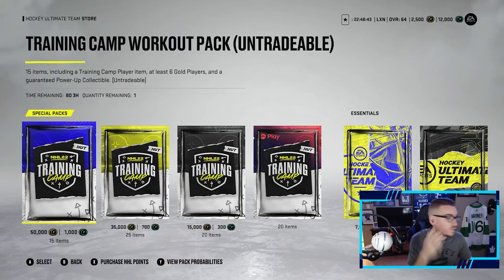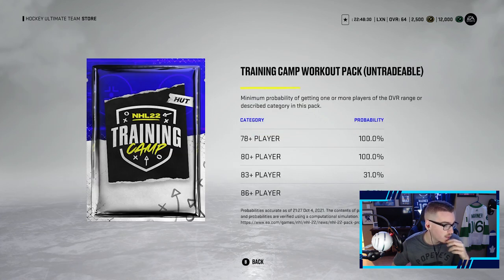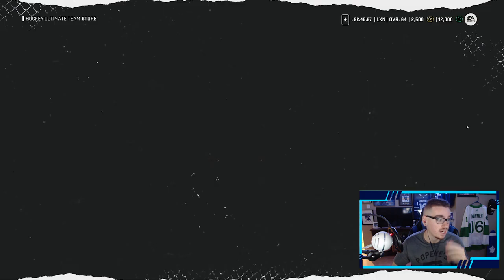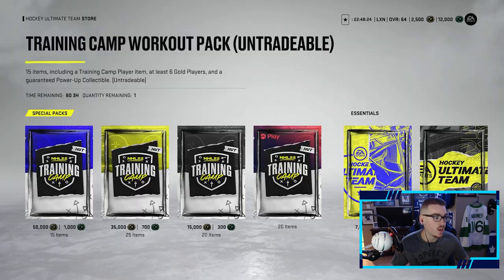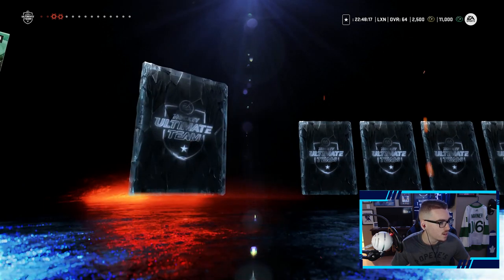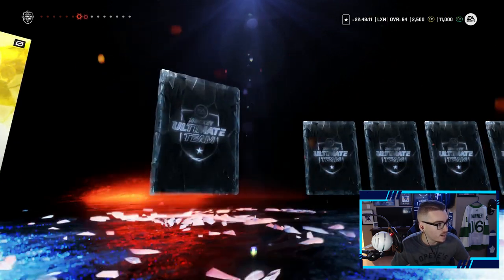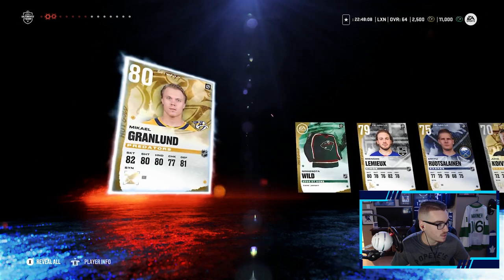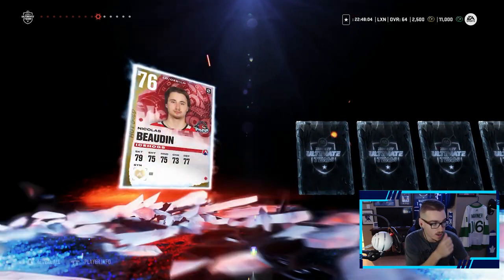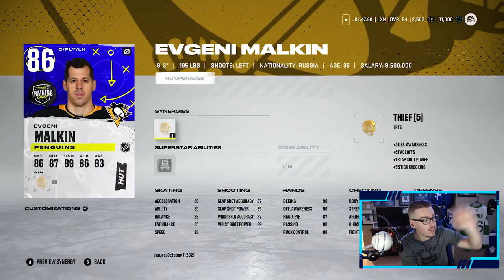All right, it's time to load up some points to the account — 12K HUT points loaded. We're gonna open up one of these Training Camp packs: untradeable, 15 items including a training camp player, at least six gold players and a guaranteed power-up collectible — nice for when we want to upgrade that X-factor player. 9% chance at 86 plus, 31% chance at 83 plus. Let's see what we get — a Moose Draw Warriors jersey, Michael Grandlin, Brandon Lemieux... there's a power-up collectible. Grandlin's probably still fast this year but 80 overall isn't ideal. Then we get a purple — Evgeny Malkin! There's our training camp player — that is a huge pull!